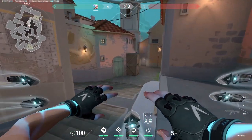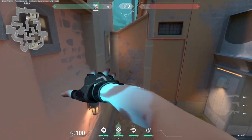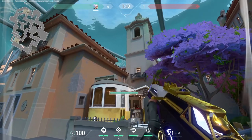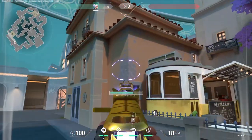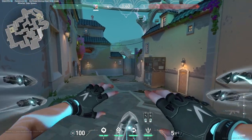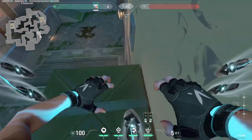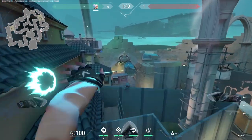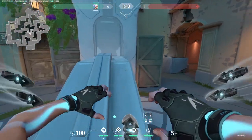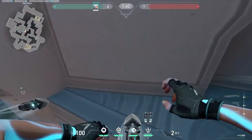Staying on Pearl, here are some really cool Jett double updrafts. The first one is on B link — go right here on this box and do a double updraft to peek onto B-main. Enemies might not suspect this because they have to peek over there to get you. On attackers, with Jett you can get on this box with one updraft, then use the second one to jump off and peek onto A site for easy kills. Finally, if you can clear mid and get on top of this box, you can do a double updraft and peek onto B link, catching defenders off guard.